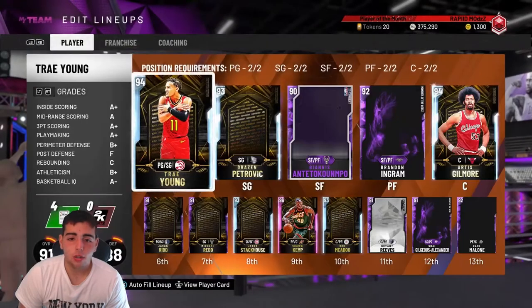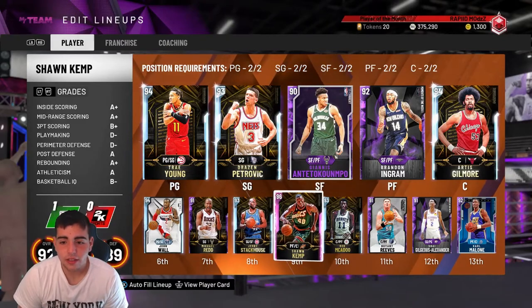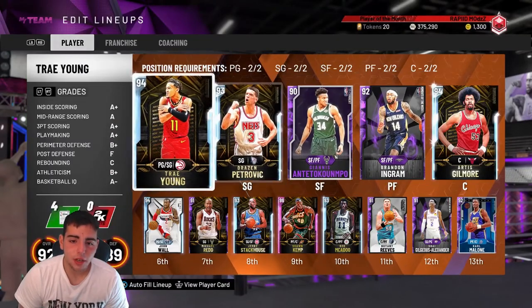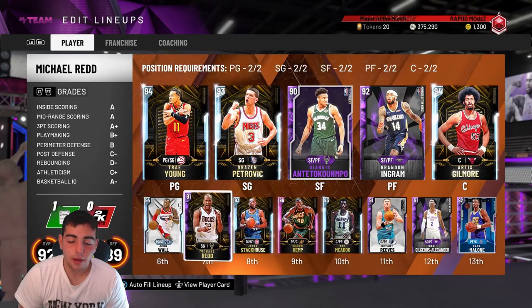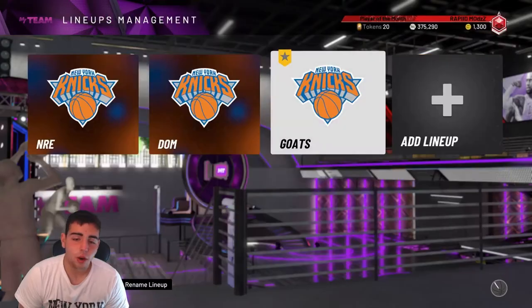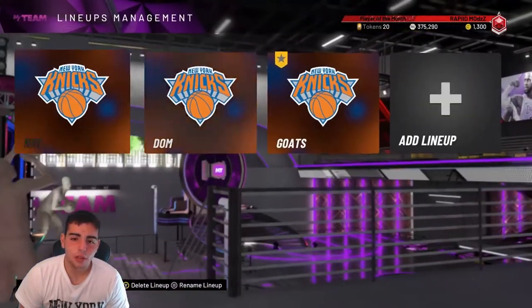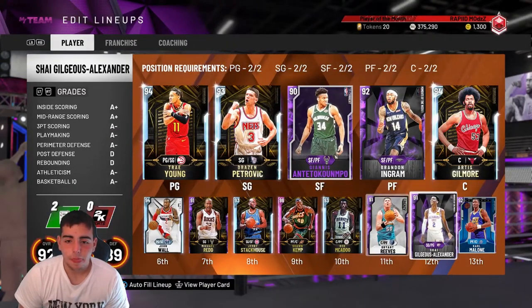I'm going to show you my team right here — it's not that special, it's decent. I did have a lot more diamonds but I sold them. Giannis is a glitch, so is Brandon Ingram — he's a snaggeroo. I've got to get rid of Michael Redd but he's played solid. SGA is pretty solid too. I'm kind of confused on what I want to buy. You guys should let me know — what should I do with my MT? I've just been sniping and relaxing.